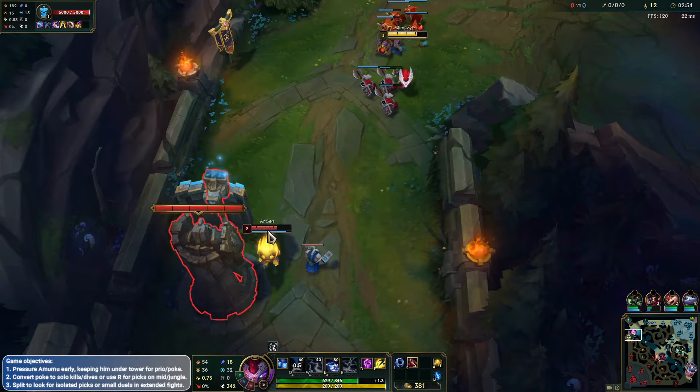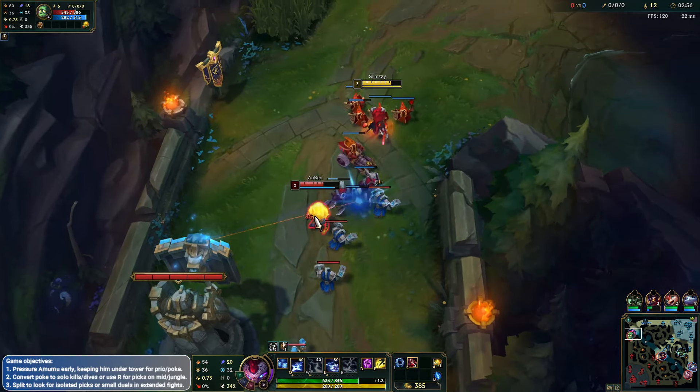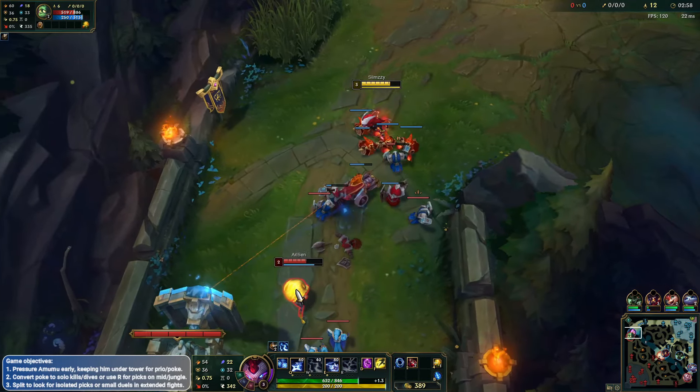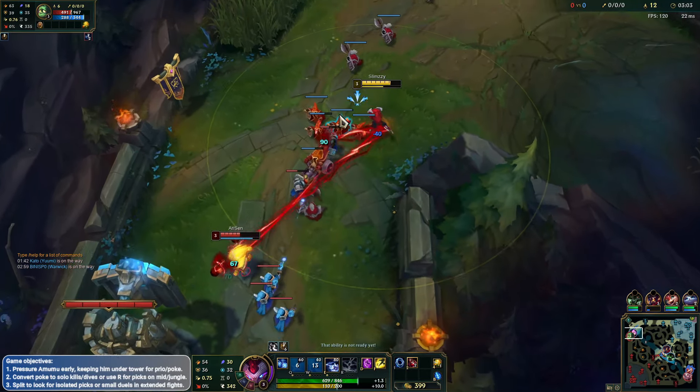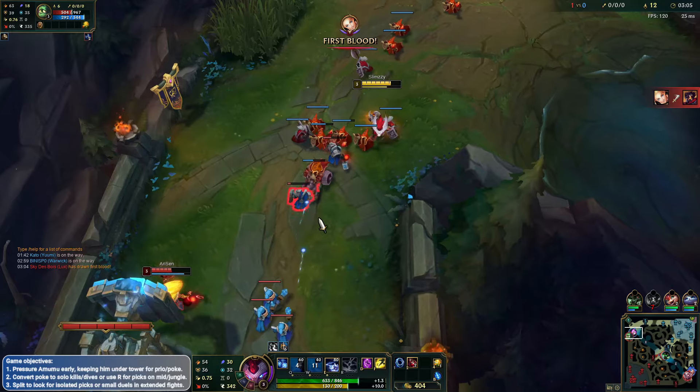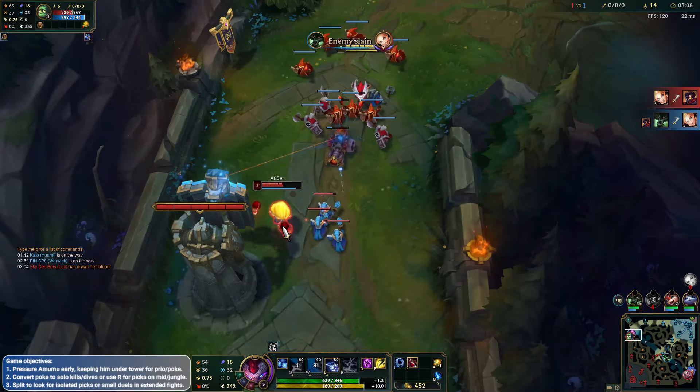We know Lillia's pathing bot side so if you're kind of safe here... I feel like she's pathing bot side because we saw the Amumu. First blood already in the mid lane. Traded back by the Warwick — nice stuff.